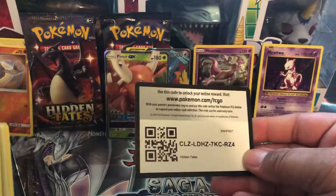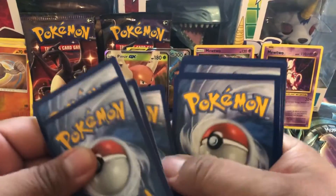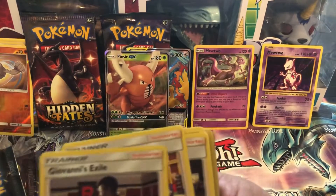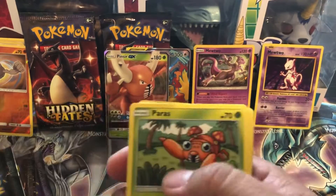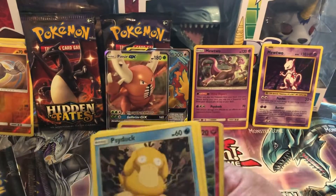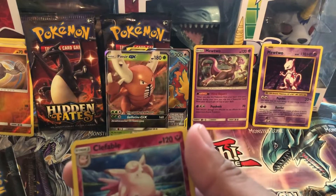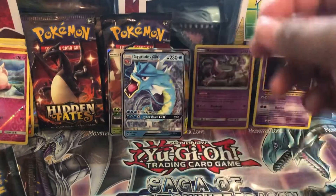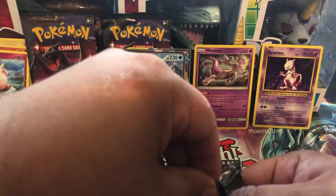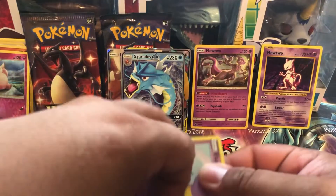Code card. Psychic Energy, Giovanni's Exile, Lieutenant Surge's Strategy, Koga's Trap, Paras, Charmander, Slowpoke, Psyduck, Pikachu, Clefable reverse, and Gyarados GX. I'm liking this opening already - that's one of my favorites. I have about five of them in Pokemon Go but I really don't play it anymore, I've just been busy.